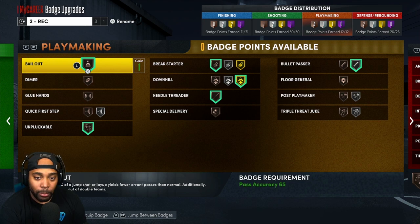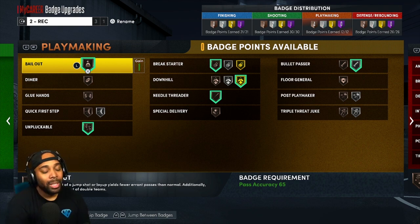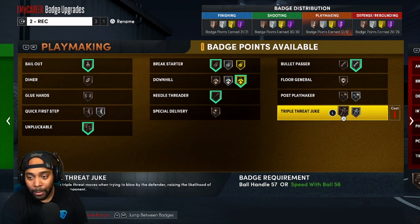As far as Playmaking goes, I know y'all could argue — you can get Quick First Step, Triple Threat Juke, take off Needle Threader, who needs Bullet Passer, who needs Downhill. I need Downhill for situations where the three is really needed. Getting an extra playmaking badge would only let me get Dimer, Glue Hands, Quick First Step, or Triple Threat Juke on Bronze — and I get bodied up every time I touch the ball, so those badges wouldn't help much anyway.